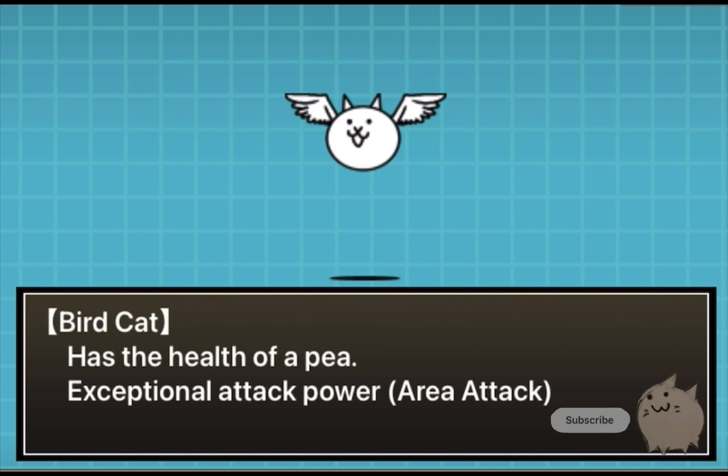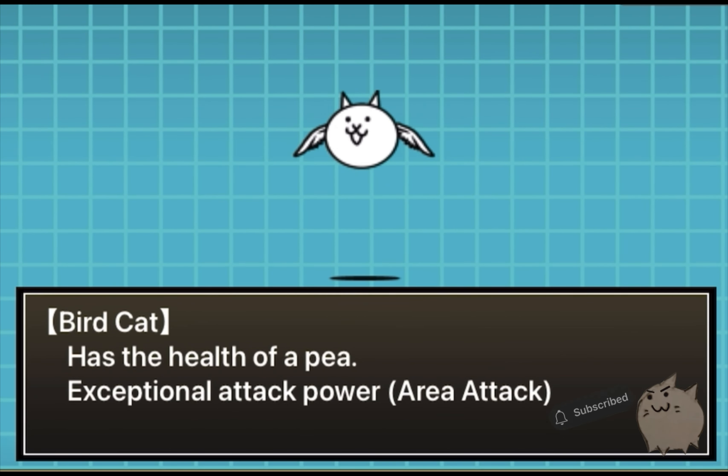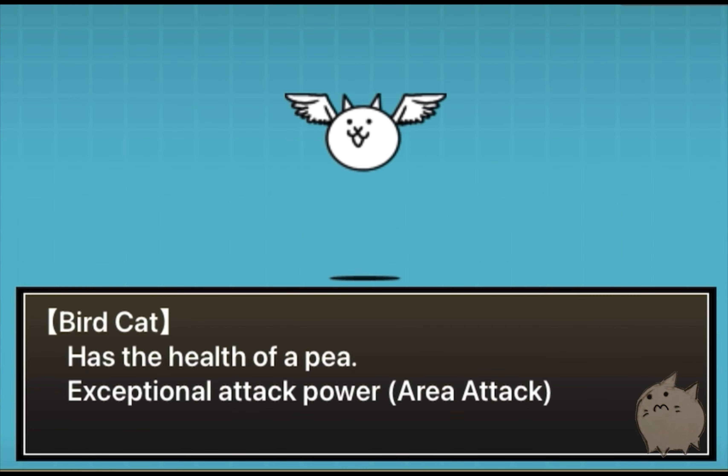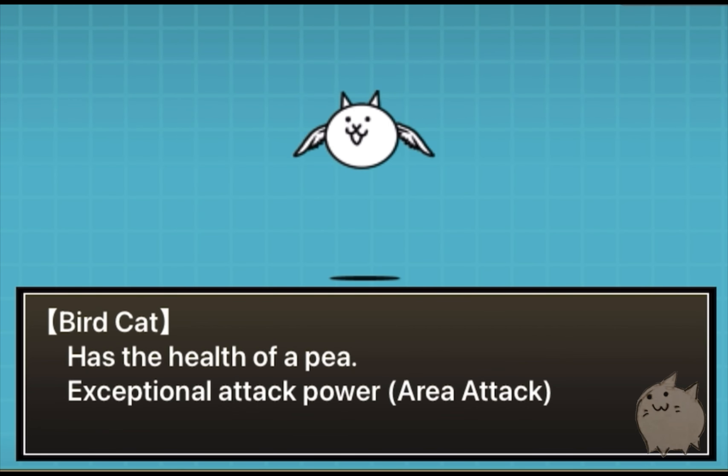I'm going to put Bird Cat at number 8. He's decent in-game, but here he's just a harmless bird. He would fly up and hit me in the face, which could scratch a little bit, and he's moving his body pretty quickly, but since he's attacking with soft wings, I'm not worried about it.